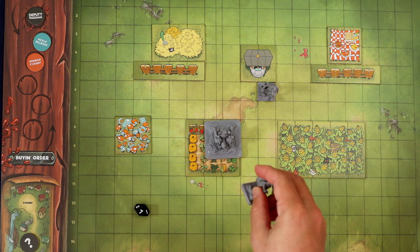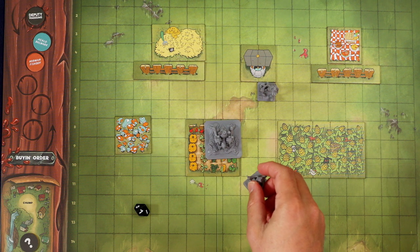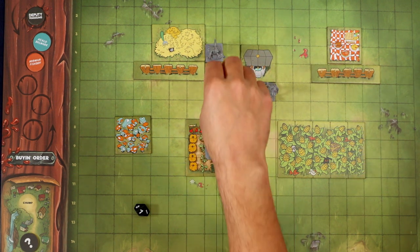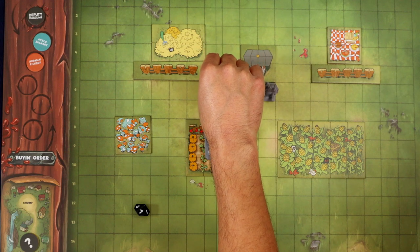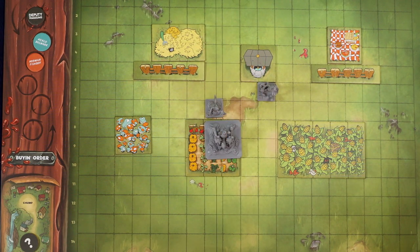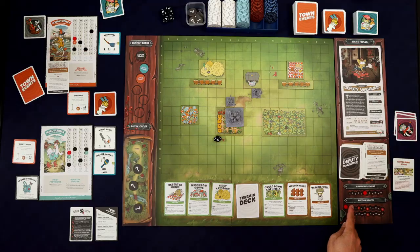It's Hinlo's turn. She has to reappear on the board adjacent to the Heidi Haystack. She runs in screaming — she rolled the five that she needed — and she gets the killing blow. Once the ruffian's health goes to zero, the round ends immediately.